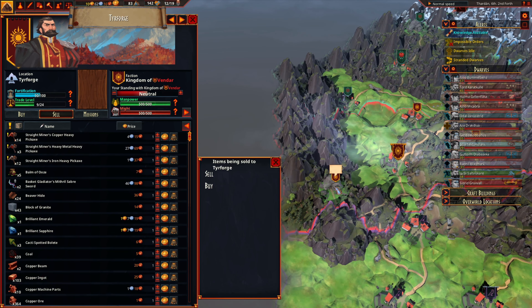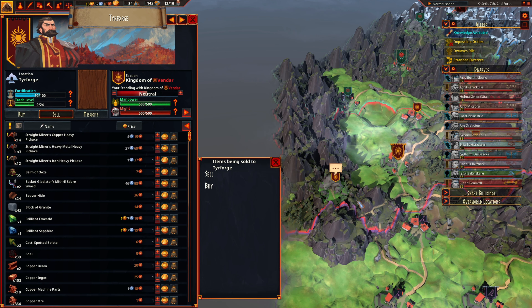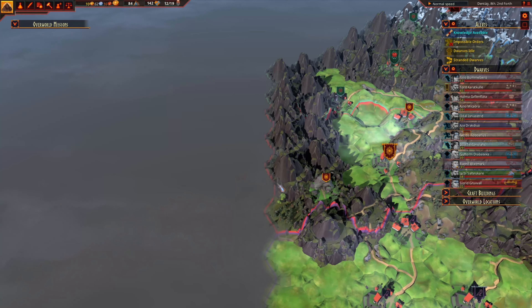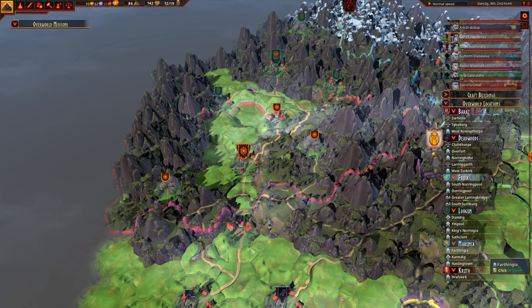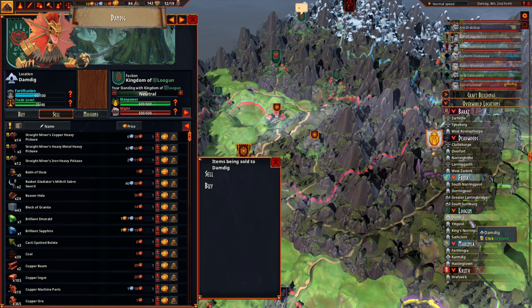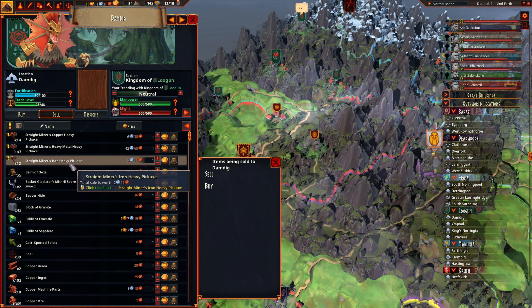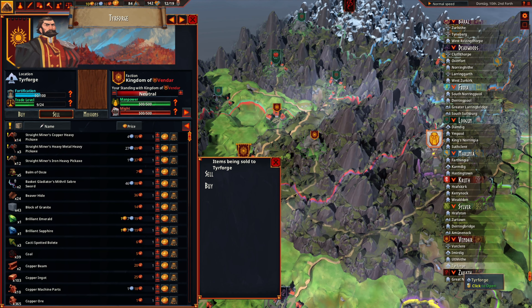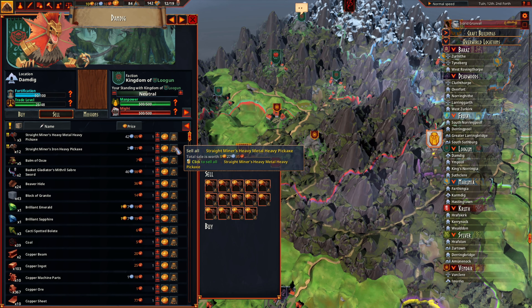Huh. The heavy metal ones are worth a lot more to them, but that's really weird. I wonder if that's actually a bug — a copper pickaxe should not be as good as an iron one and shouldn't be as valuable to them. But it is what it is; we can work with this. Selling to the highest bidder — there we go.